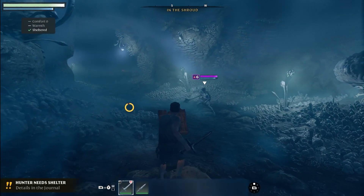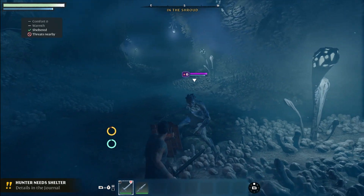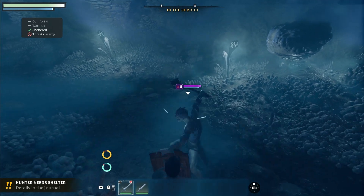Enshrouded allows players to lock on to enemies in order to focus their attacks and movements on specific opponents. As the enemy attacks, you can block their actions with or without a shield. Blocking an attack costs stamina, and once depleted, attacks cannot be blocked anymore.